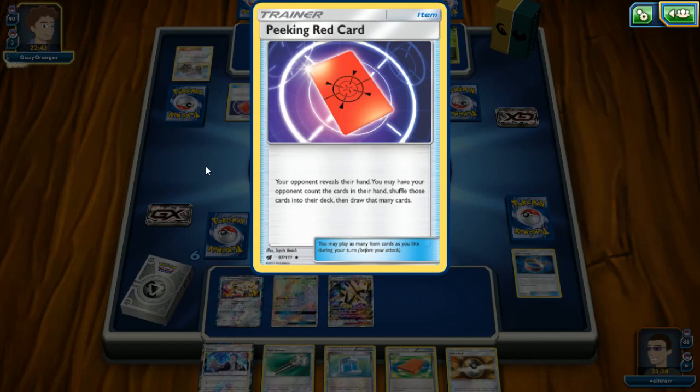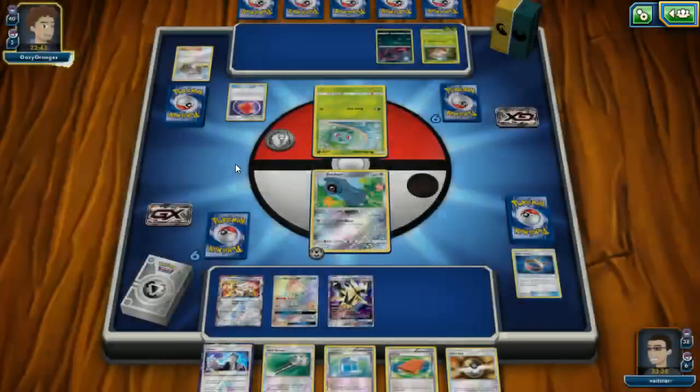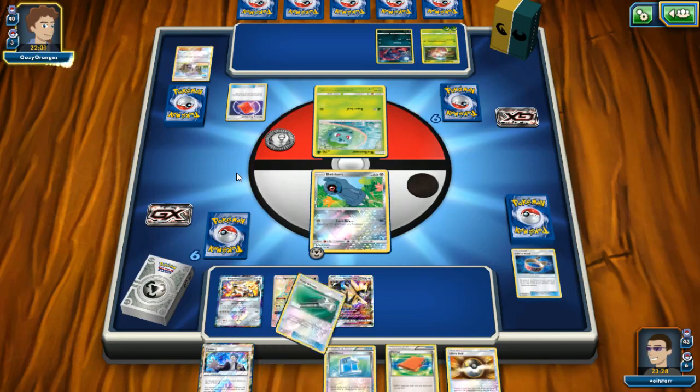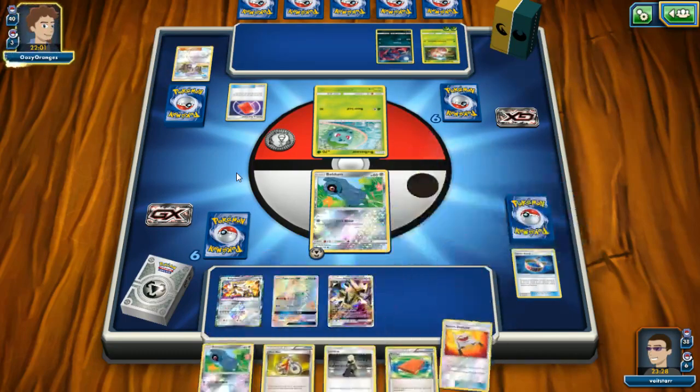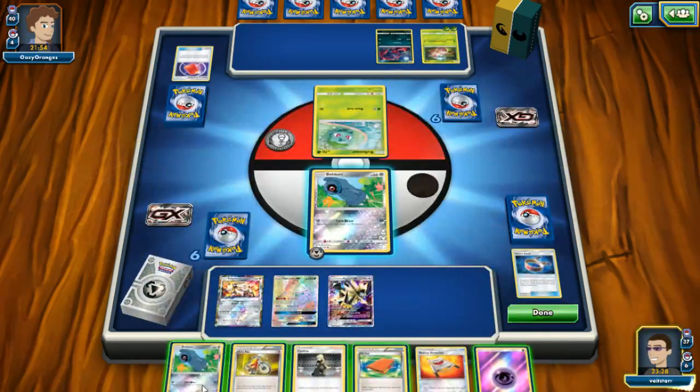Opponent plays Red Card — your opponent reveals their hand, you may have your opponent count the cards in their hand, shuffle those cards into their deck, and then draw that many cards. I actually cracked a secret rare of one of these recently and thought it looked kind of crap, but it's kind of good because you get to see your opponent's hand, which is unusual for Pokemon. They couldn't do anything, okay — let's go.